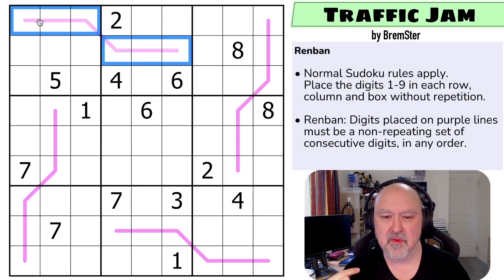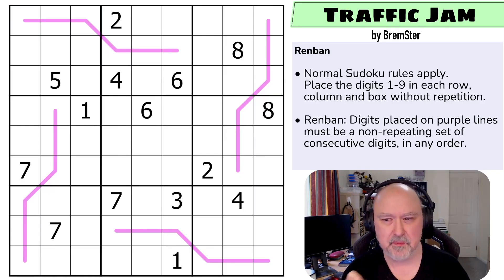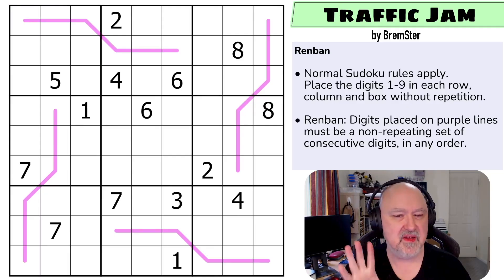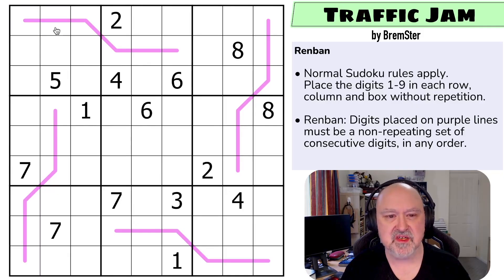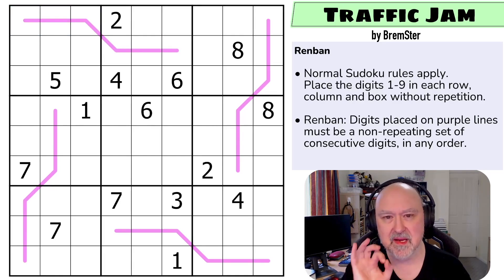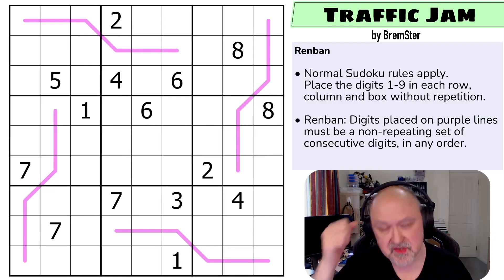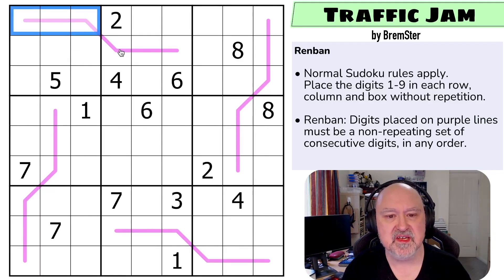Hopefully as I solve the puzzle this will become clear. The Renbans are important in this one in a couple of ways — the trick of this one is a little bit different. The digits placed on the line are a non-repeating set of consecutive digits in any order. I'm going to restart the puzzle to restart my timer. Let's give this a shot. Those of you familiar with this pattern without repeats will know exactly what's going on — this puzzle involves a concept called roping, often named for the pattern that can evolve when you do the highlighting.